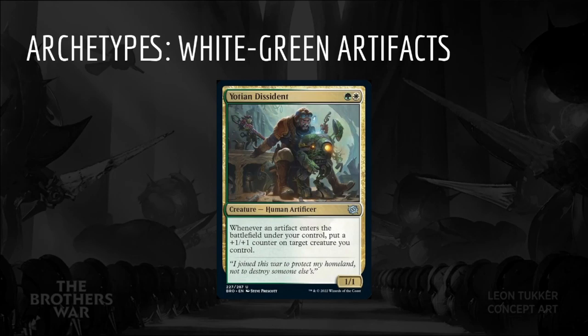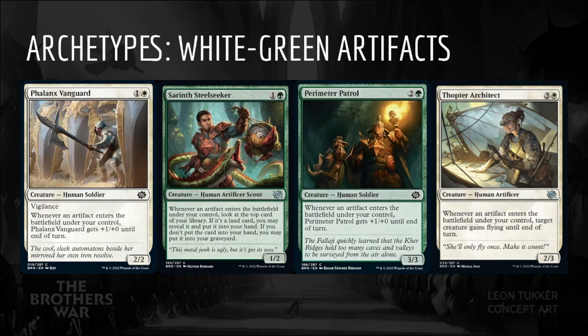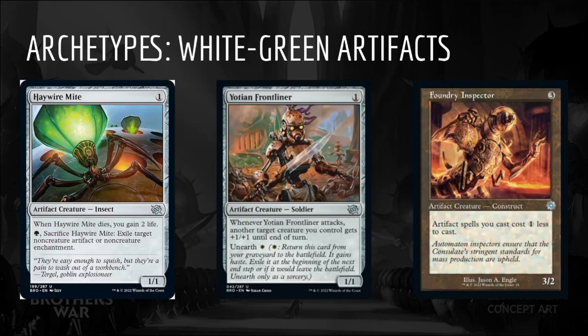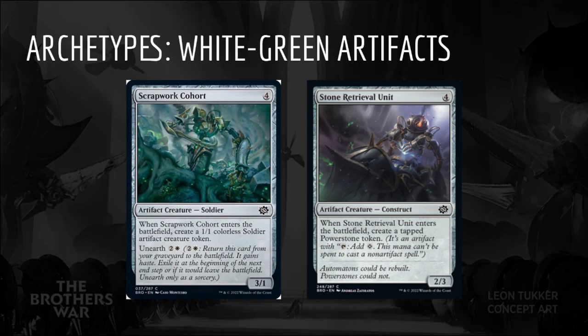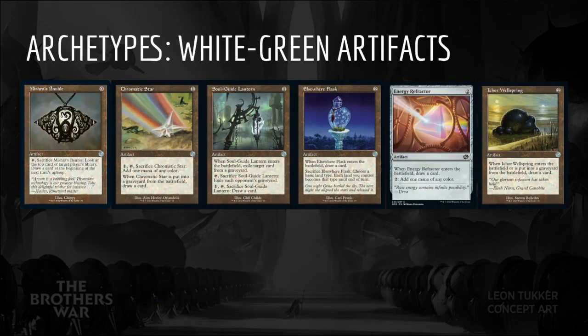The next archetype is White-Green Artifacts. The signpost uncommon is Yoshin Dissident: Green-White for a 1/1 creature Human Artificer. Whenever an artifact enters the battlefield under your control, put a +1/+1 counter on target creature you control — it can target itself or our other creatures. White-Green rewards us for having artifacts enter the battlefield with cards like Yoshin Dissident, Phalanx Vanguard, Sarenth Steel Seeker, Perimeter Patrol, and Thopter Architect. Look for efficient artifact creatures like Haywire Might, Yoshin Frontliner, Foundry Inspector, Reconstructed Thopter, Boulder Branch Golem, Cradle Clearcutter, and Combat Thresher. Cards like Scrapwork Cohort and Stone Retrieval Unit will give us multiple triggers.